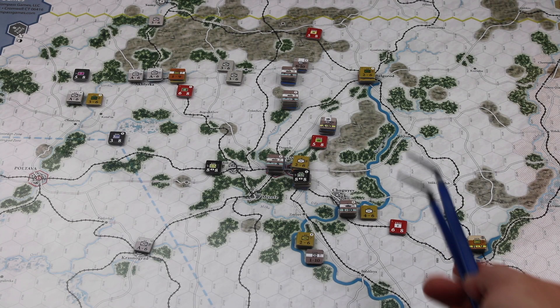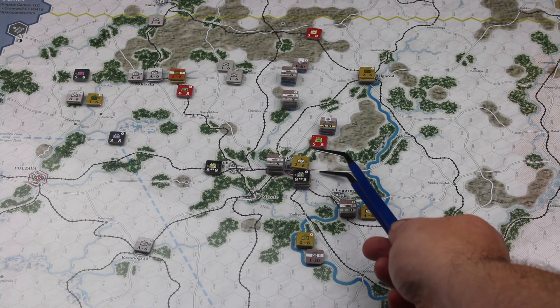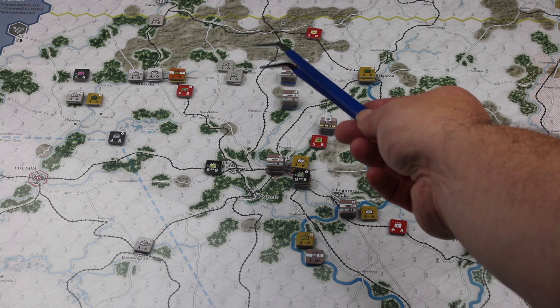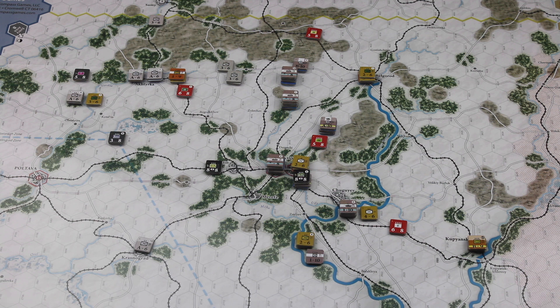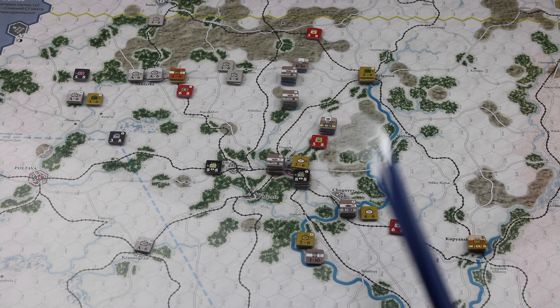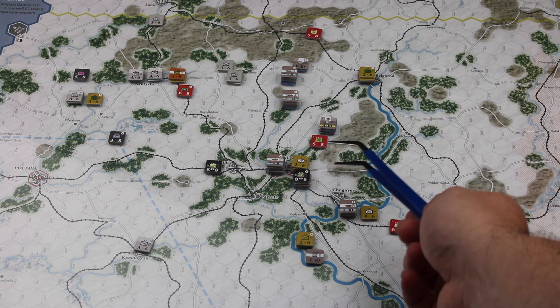We've completed another turn and the Soviets are just not wanting to give up Kharkov just yet — they've been able to repel the advancing Axis forces here. On this side, however, the Germans were able to push through and push the Soviets out across the river. On the other side, the Germans were able to advance on towards this strategic point here. We've got one more turn to play. I think it's going to be very difficult for the Axis to take all objectives — they might take one, but probably not the objective down here. Hopefully they'll be able to take Kharkov using some air bombardments.